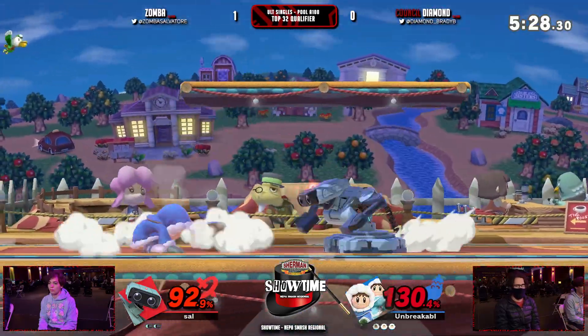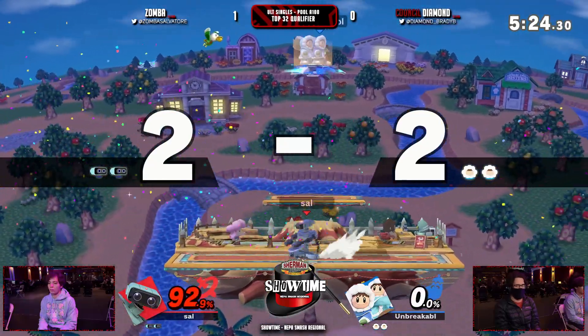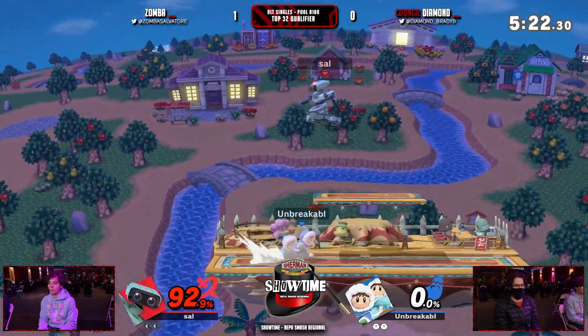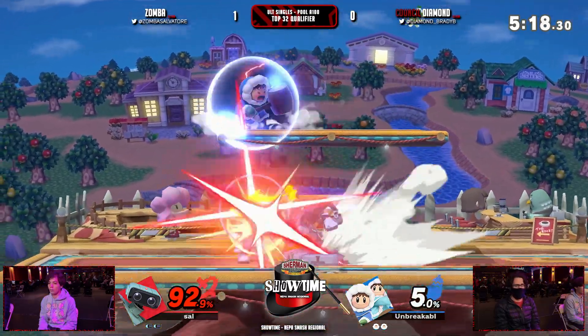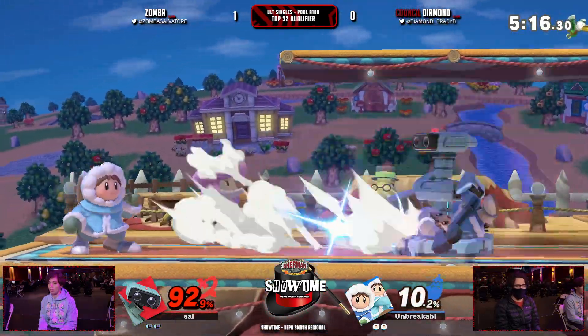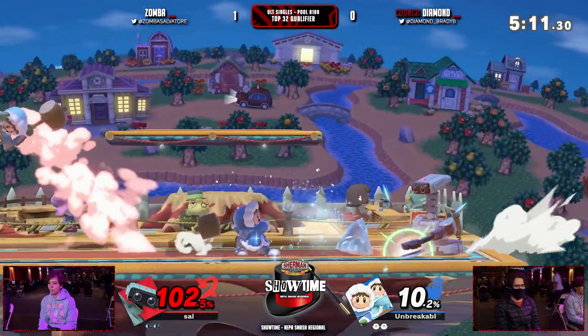Nice parry — Diamond's playing a little more aggressively here. Nice conversion — Diamond's got both his climbers back. I don't even know if that's a bad situation.